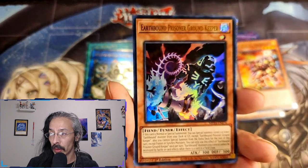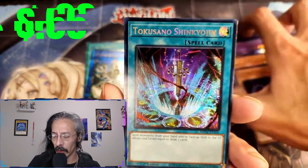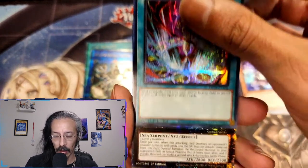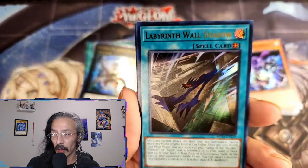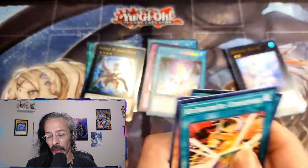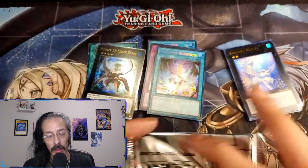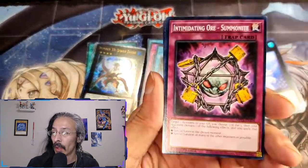Earthbound Prisoner Ground Keeper — I think this might be one of the alt arts, I'm not sure. Tokusano Shinki Ojin, and a Number 32 Shark Drake — fantastic! I definitely like the artwork on Shark Drake, with that pearly beauty. I'm also looking for an Ultra Rare Fusion Duplication — last video I kept calling it Machine Duplication, and I was editing it going really...